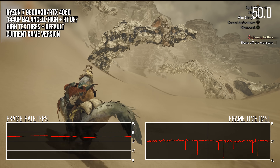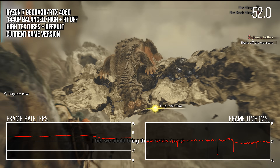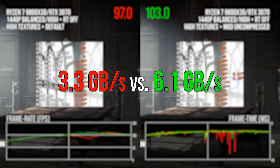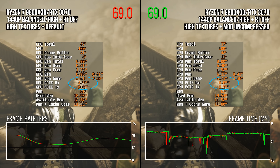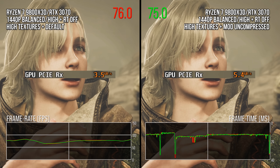We can see the evidence of the mod working with statistics from CapFrameX. If we pause the game in those moments where there are key frame time differences, we can often see measurable differences in how the GPU is being used. GPU memory is largely the same with some run-to-run variance, but take a look at that PCIe RX value — this measures how much data is being uploaded to the GPU. We can see that the mod has roughly doubled the amount of gigabytes per second being received by the GPU over the PCIe bus. With the mod, more data is transferring over the PCIe bus because textures are now uncompressed on disk and in system memory before being transferred, thus requiring more bandwidth. This is a trade-off of disk space for upload bandwidth, but you're getting much better frame times because GPU decompression is no longer in use.